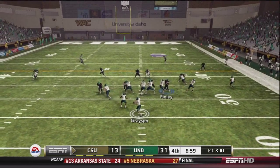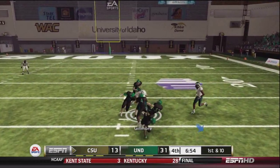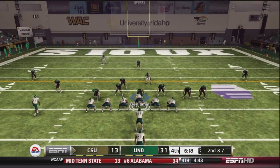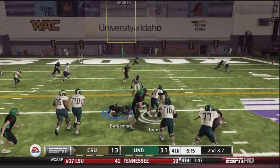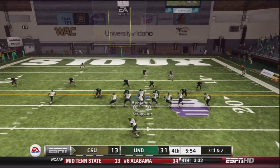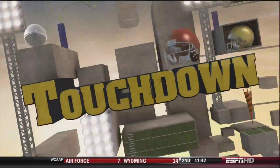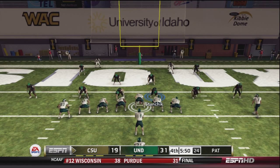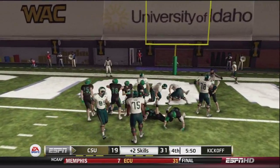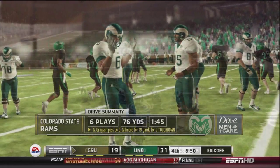Now we start the fourth quarter. Colorado State wants a big comeback — they'd love to do it on the road, hoping to remain undefeated in Mountain West play. Second and seven, Grayson gives it to Jones up the middle — about five yards. Third and two, defense wants a big stop. Gilmore is wide open, so they go for two to try to make it a 10-point game. Jones gets the handoff right up the middle but is stopped about a half yard shy — they fail the conversion attempt.